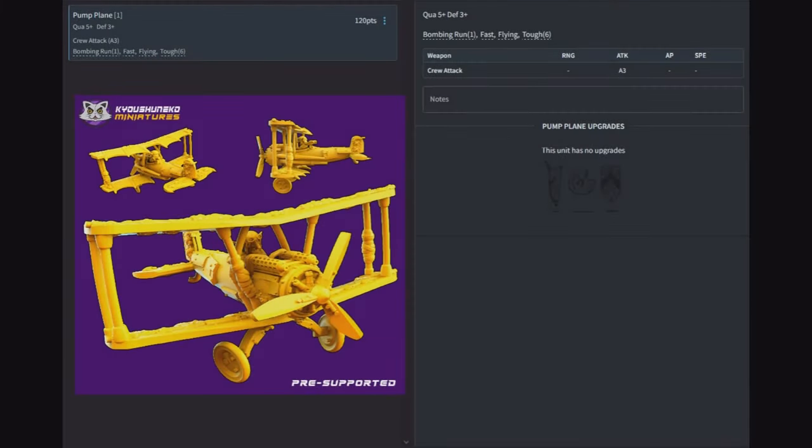Pump Plane — quality five, defense three, three attacks from the crew. Bombing Run, fast flying, and tough six for 120 points. It can fly over stuff and drop bombs — a little steep at 120 points, probably not worth it when building the army, but if you want a ridiculous army, throw some goblin biplanes in there chucking out balls of filth. We're playing goblins — if you're taking this seriously, you're doing it wrong.